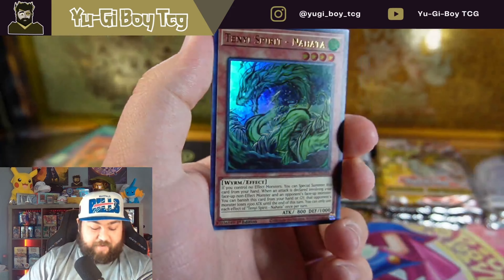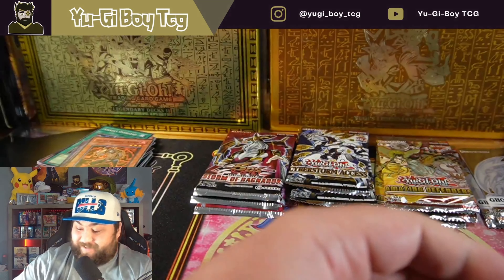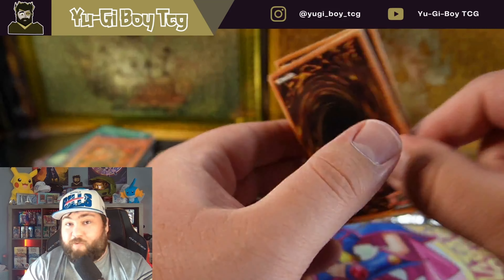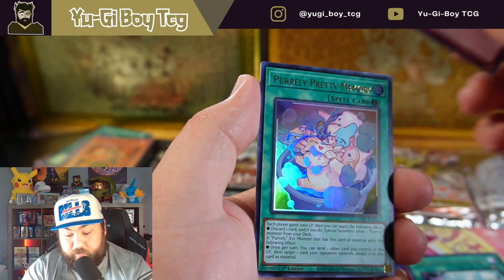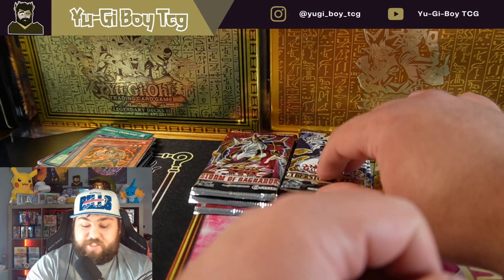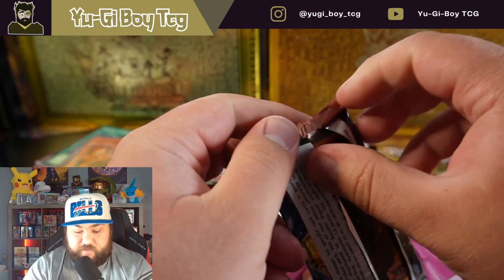Could we hit another big card? I honestly can't believe that. The likelihood of pulling that ghost rare was extremely low — it's 1 in 12 booster boxes. This could be a collector rare — imagine we pull a collector in this video too. We got an ultra Pearl, pretty memory — still a good card. I think the cards from Amazing Defenders have actually gone up quite a bit in value after release. It's still probably the worst set of the year from Konami, but it's gotten better. And a Marincess Meek, just a super rare out of Cyberstorm Access.